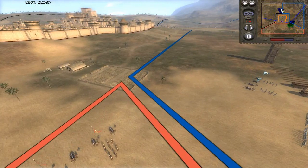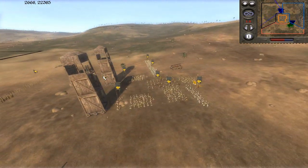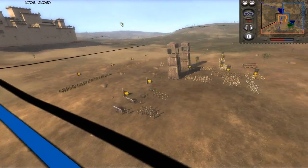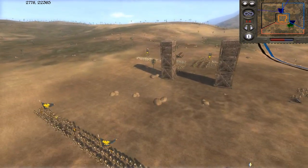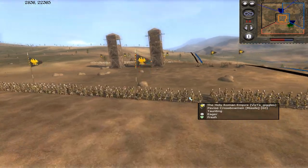Tip on attacking — I think I've said this before — always bring lots of siege equipment. I see people skip it all the time. We have cannons so siege equipment is maybe less critical, but this is a good amount. Anyway, the Holy Roman Empire has 4 units of some crossbow units here.